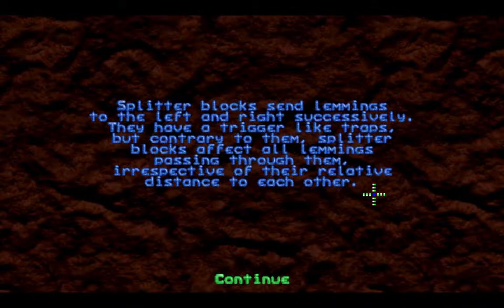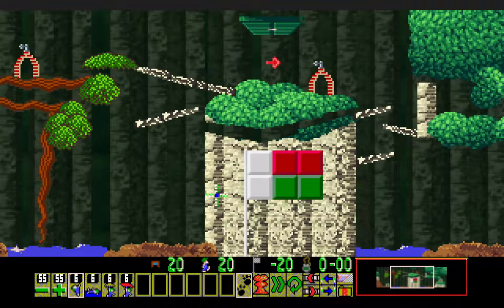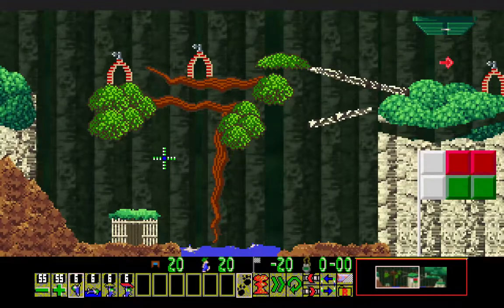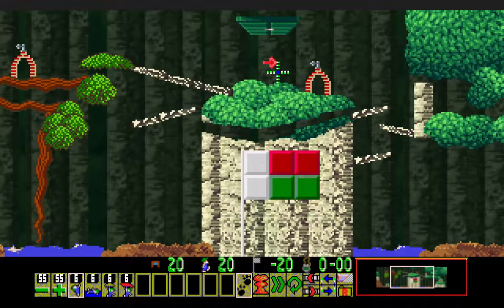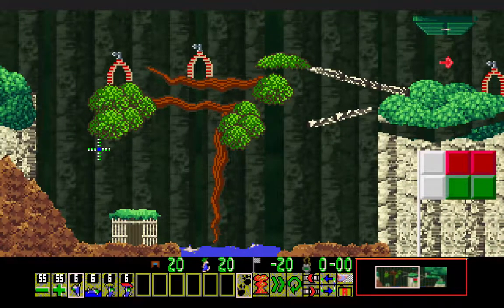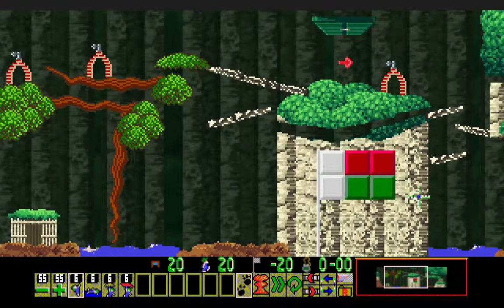Splitter blocks send lemmings to the left and right successively. They have a trigger like traps, but contrary to them, splitter blocks affect all lemmings passing through them, irrespective of their relative distance to each other. Six of everything here and four skill types. Let's see how this one is done — the splitter will go this way, all the way down here. We can use either floater or glider, it appears, though here it will matter which one we use.